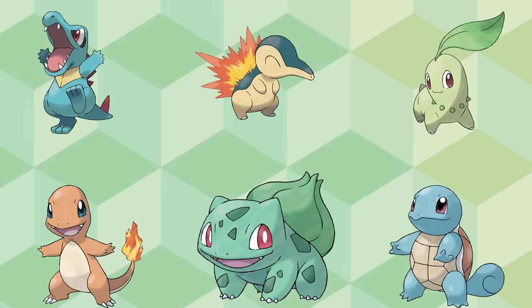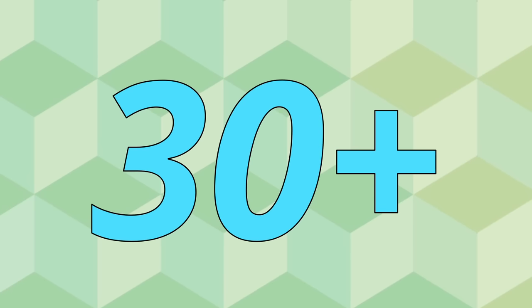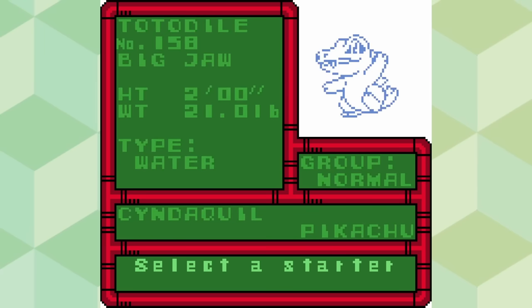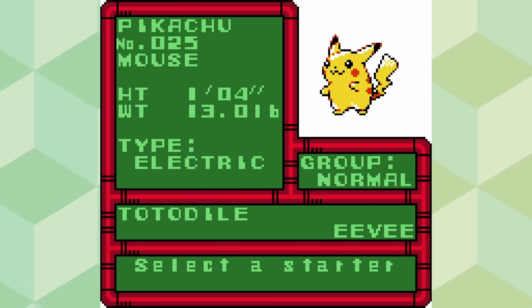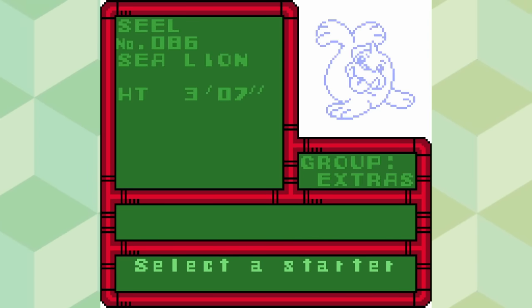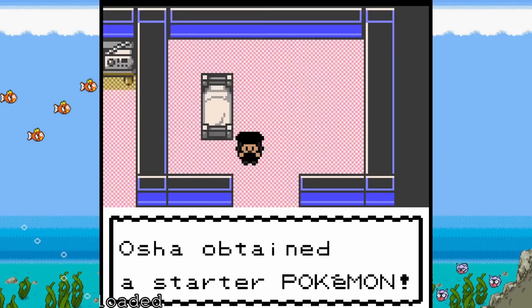First off, the starter selection. Like I mentioned before, there are 30 different starter Pokémon to choose from. You have the standard Bulbasaur, Charmander, and Squirtle, Totodile, Cyndaquil, and Chikorita. But then you have other options like Eevee, Pikachu, Growlithe, Psyduck, and so many more. I decided to go with Eevee, but I do a bunch of soft resets until I eventually get a shiny one.